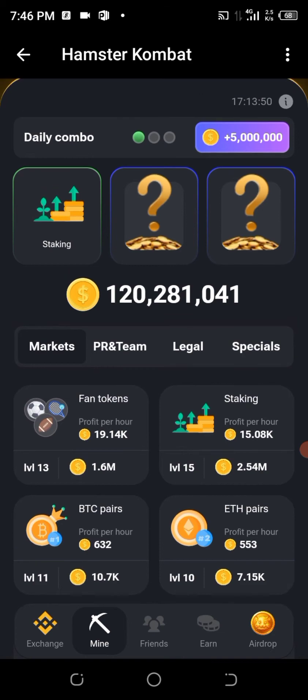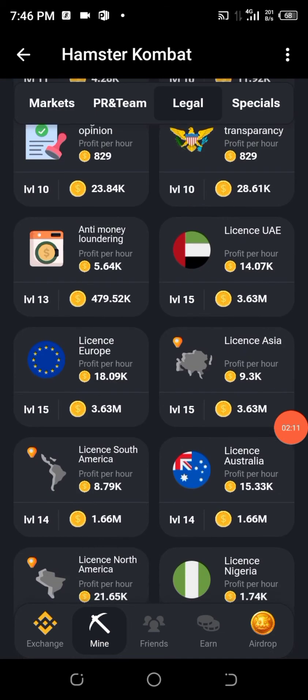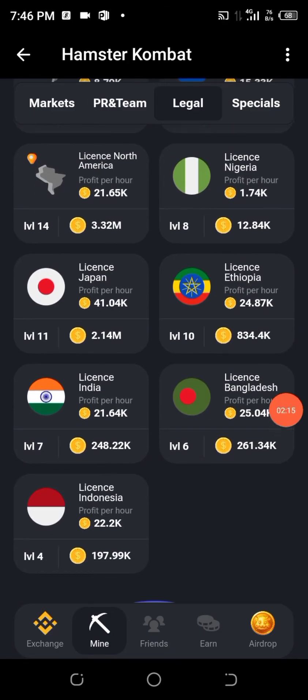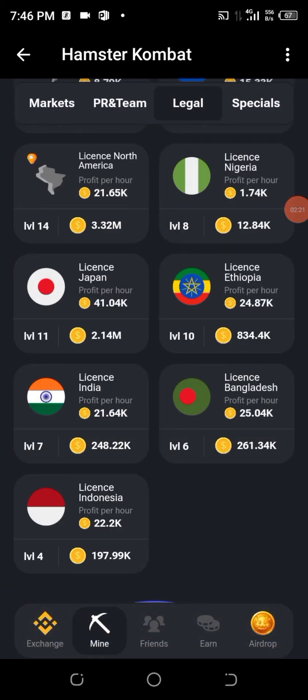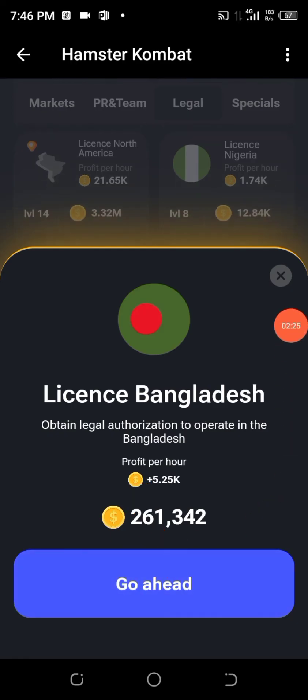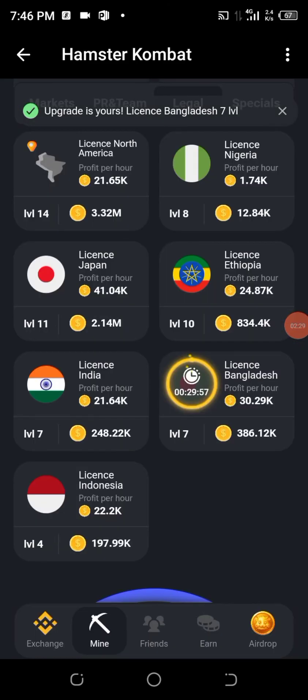The second card is under the Legal tab. Go to Legal and look for 'Bangladesh.' This one will cost 260,000 coins. Click on it, then click 'Go ahead' — as you can see, it has been given to me.